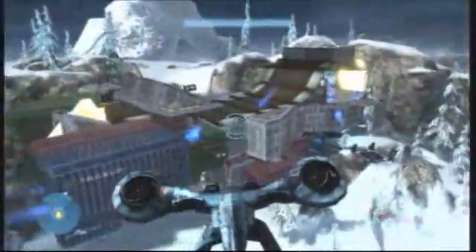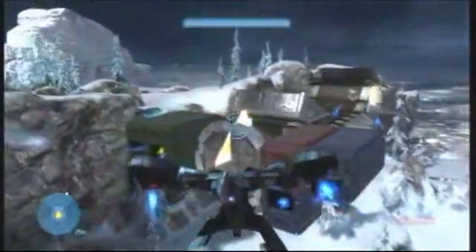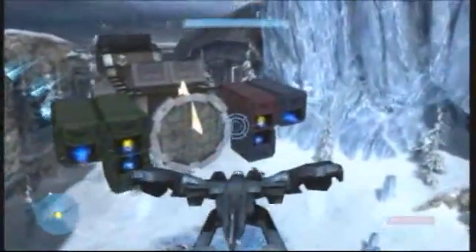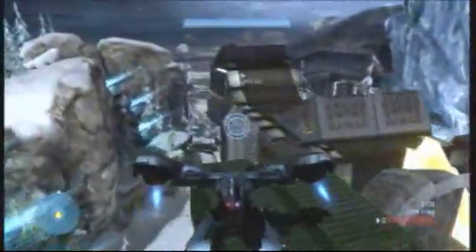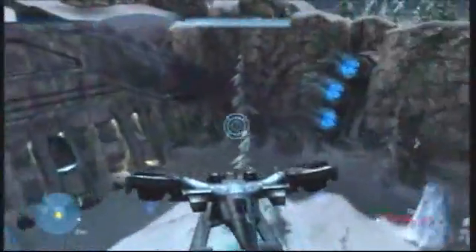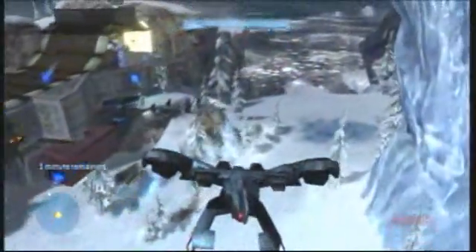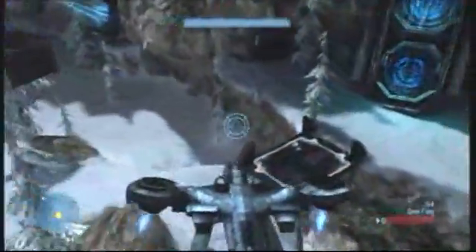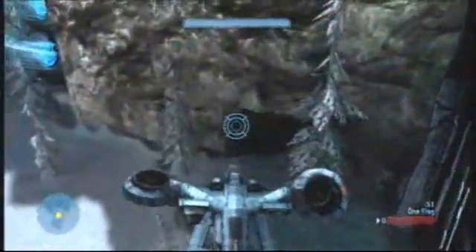Throughout the round as it progresses, you'll notice a bunch of fusion coils that are actually just appearing out of thin air and shooting around the area. This is sort of like a defense force that's around the ship. The fusion coils will be flying around in specific areas, so it makes it a little harder to attack from the ground, especially from the opposite side of the base, because if you're driving in with a scorpion tank, that does make it harder if you have fusion coils exploding in front of you.